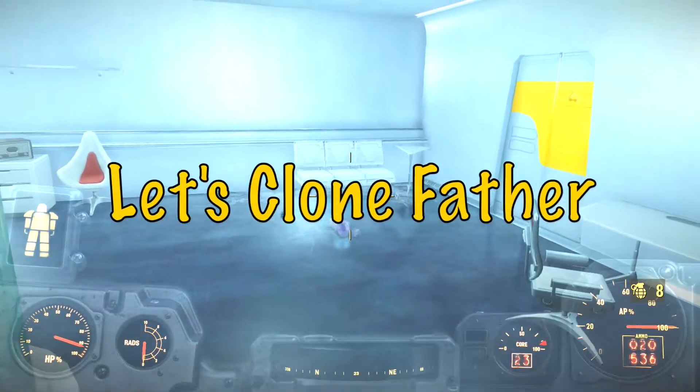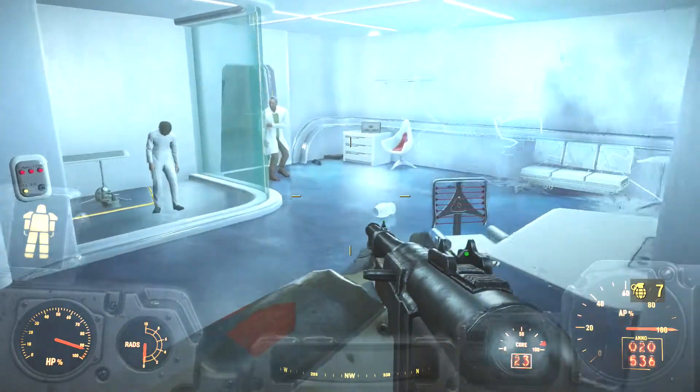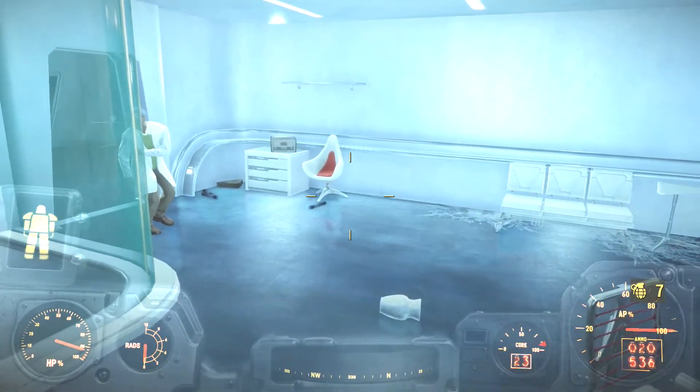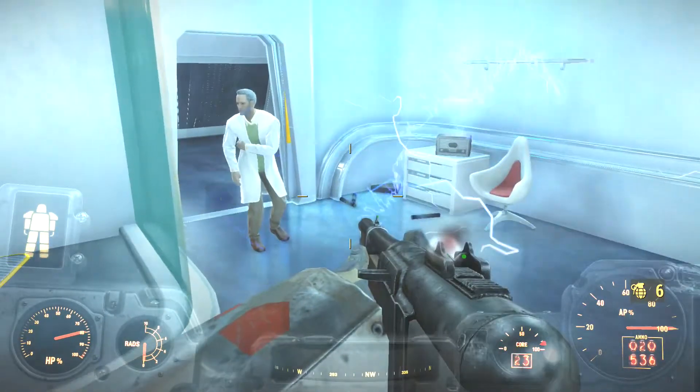What's up guys, this is Alex and today I'm going to show you how to clone Father. When I initially did this I was just trying to see if I could hurt him or become hostile, and I shot him and hit him with something, then I started throwing pulse grenades at him.